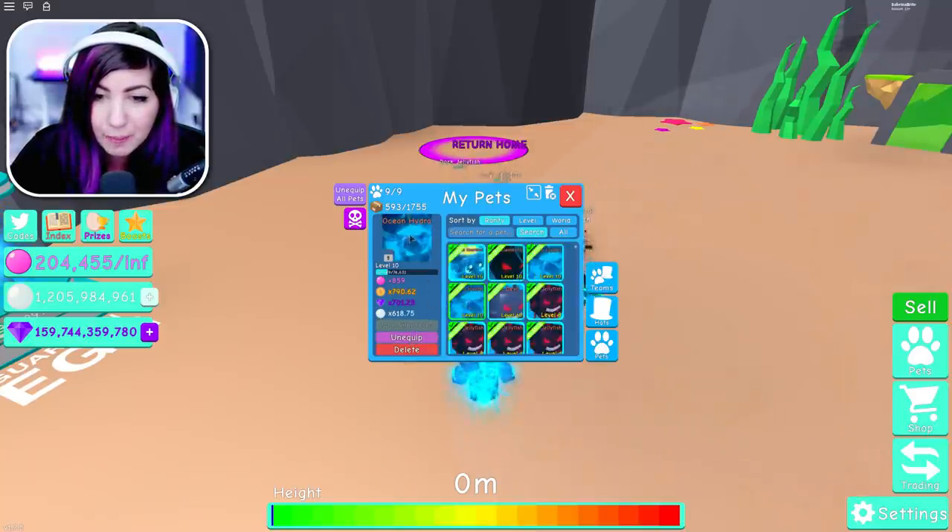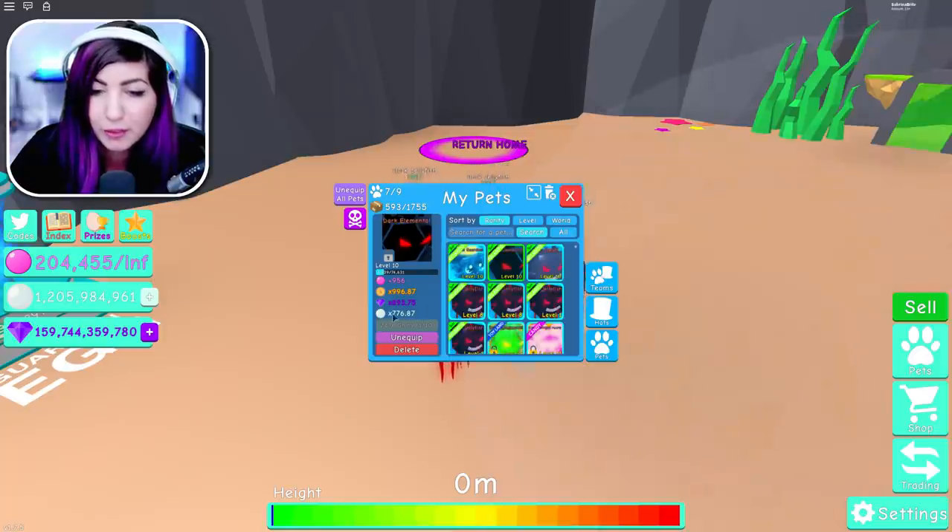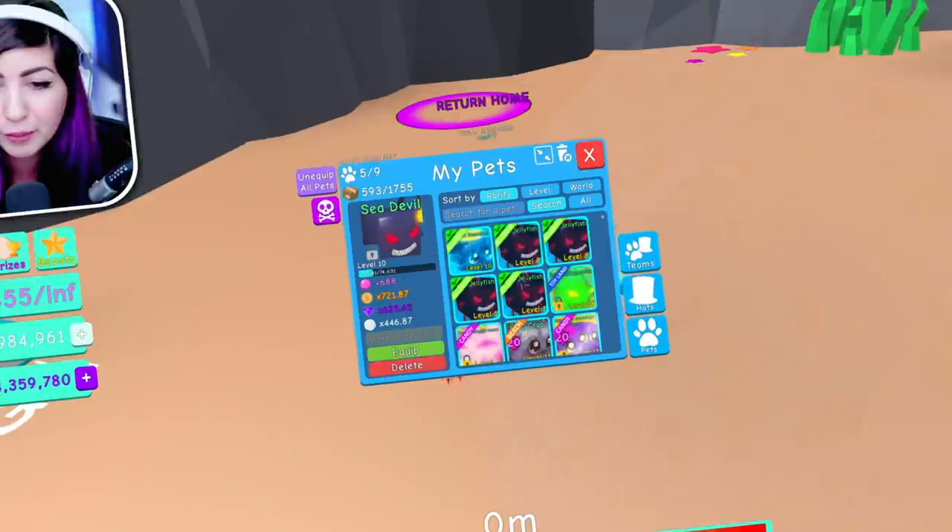What I'm gonna do right now is unequip the Ocean Hydras and the Sea Devil, because those are my weakest right now. And also the Dark Elemental — it's already a level 10 and it still hasn't reached 1,000. It's really cool, but I'm gonna unequip it right now.